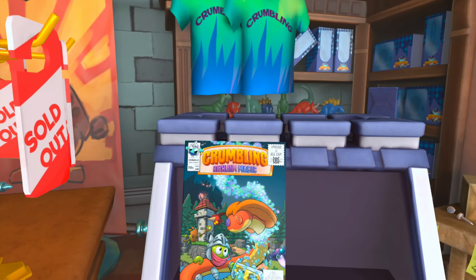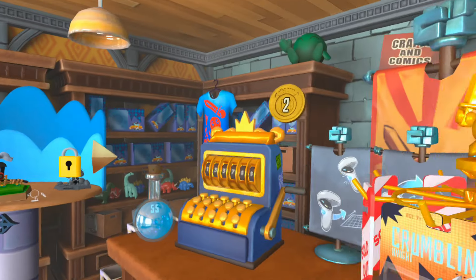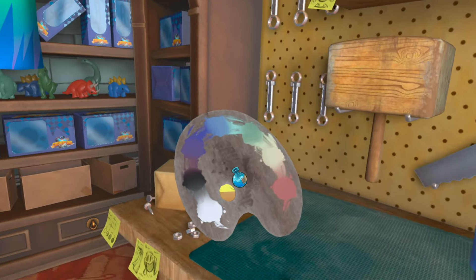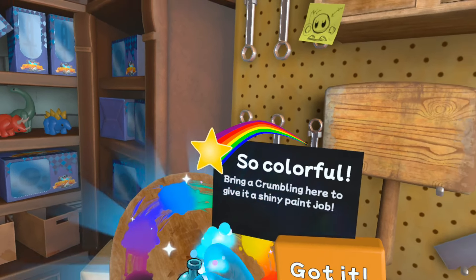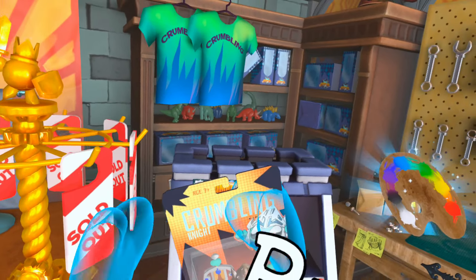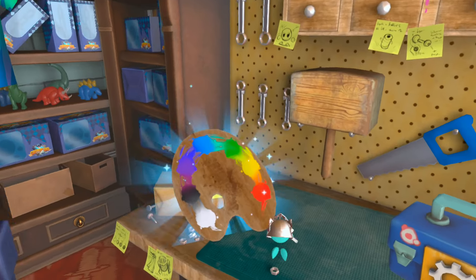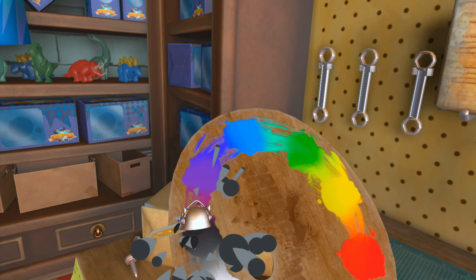Basically you just keep going until one comic is done. It looks like there are several comics that you go to, probably according to what the diorama is over here. I don't want to spoil too much more of the story for you. I definitely do want to customize my Crumbling though — that is for sure. So we'll go ahead and grab him real quick. The story is really cool — it's definitely captivating, it's something you want to get into.